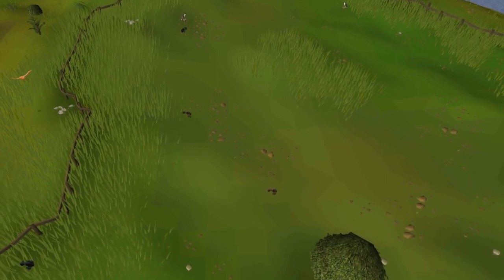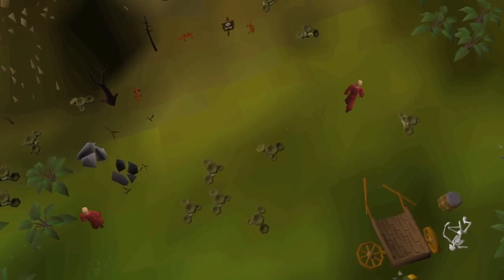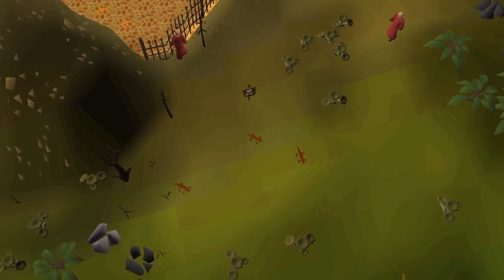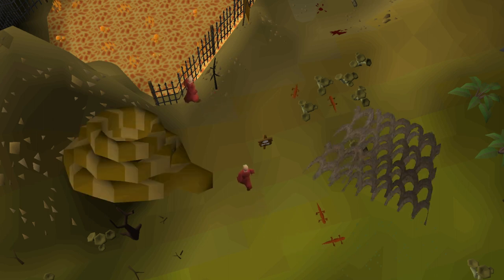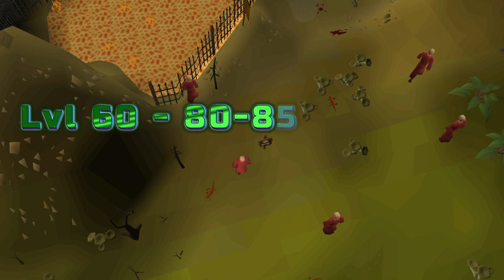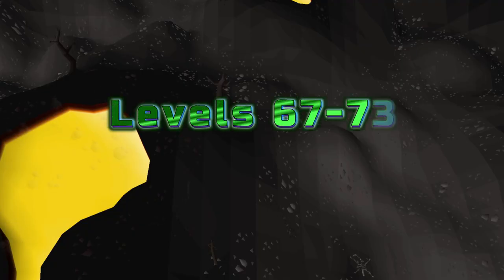Levels 60 to 67: red salamanders, found just south of the Arceuus cave. Arceuus teleport requiring level 71 Magic and the Lunar Spellbook, or teleporting to Castle Wars, can get you here. Take five ropes and five nets and use the south trees so you can reset traps as you go. At level 60 you can see up to 80,000–85,000 XP per hour, and at level 67 it's about 100,000–106,000 XP per hour.